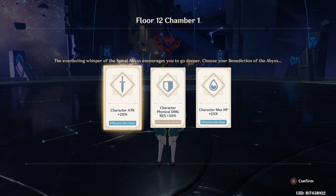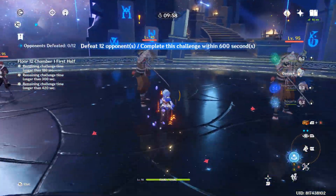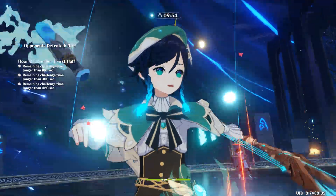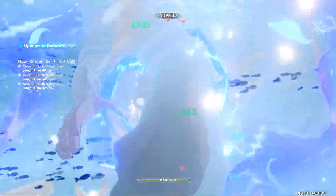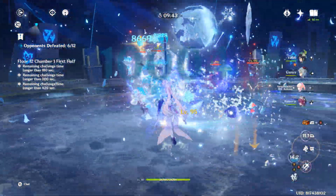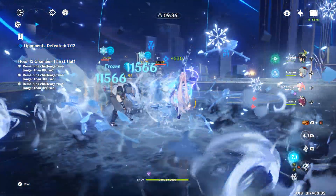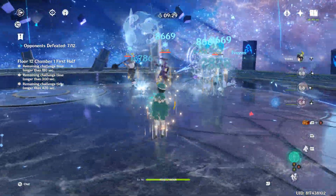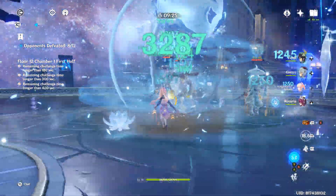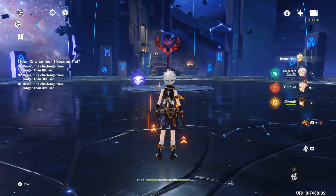Now we are in Spiral Abyss Floor 12 Chamber 1 with the same freeze comp, same setup and artifacts. We are dealing about 9k to 10k damage. This is the good thing about a freeze comp — everything hits unimpeded.